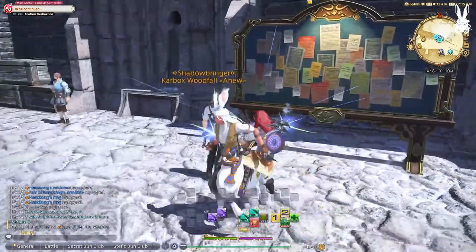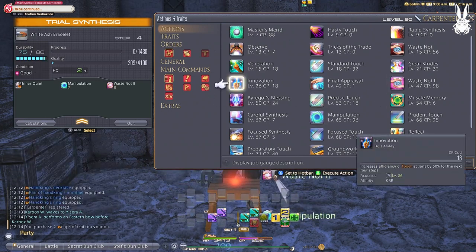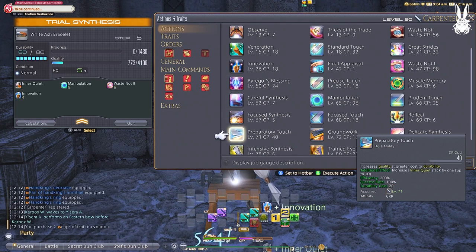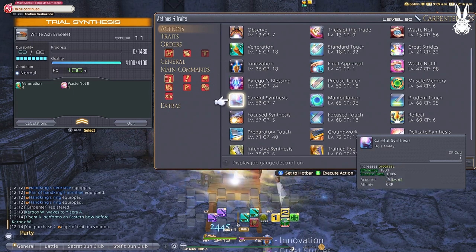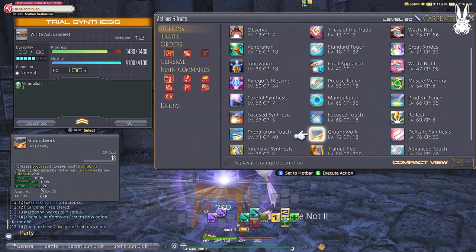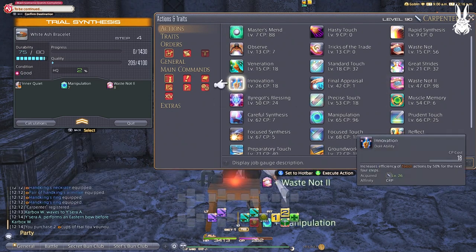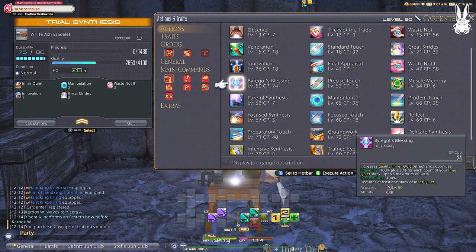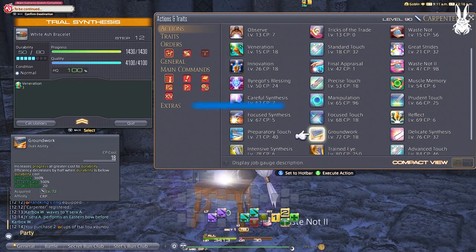Let's start with the White Ash Bracelet at level 75. Rotation will look like this: Reflect, Manipulation, Waste Not 2, Innovation, Preparatory Touch x2, Great Strides, Byregot's Blessing. You saw how incredibly quick we completed that craft. Not only is Preparatory Touch a strong quality building ability, but the extra stacks of inner quiet get you to 8 stacks way faster. So when we get into our closer, we already have more than enough — which is why we didn't do a full rotation. The goal of any craft is to get quality far enough and inner quiet high enough to finish with your closer of Great Strides and Byregot's Blessing. You do not have to do the full rotation to complete a craft all the time. If your stats are better, you can shorten it as I just did. This is with the scripts gear so everyone can use this rotation.